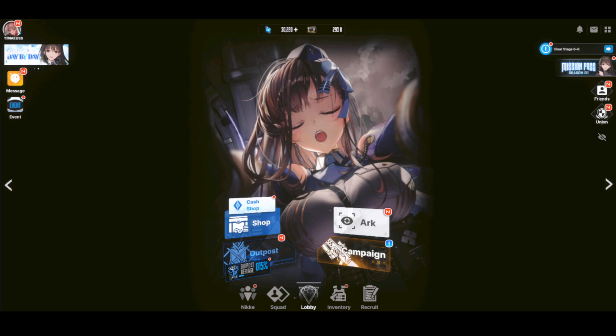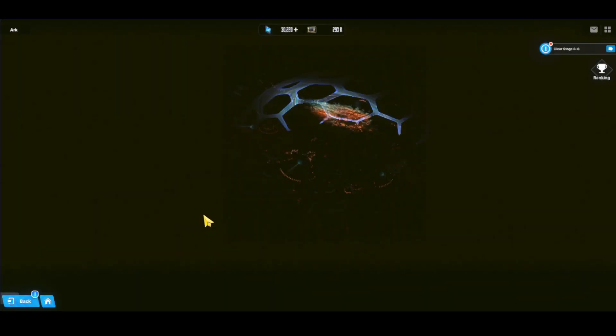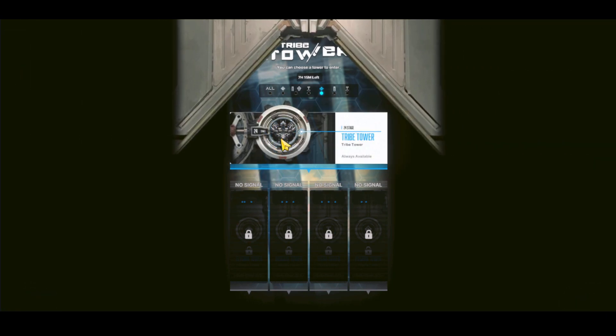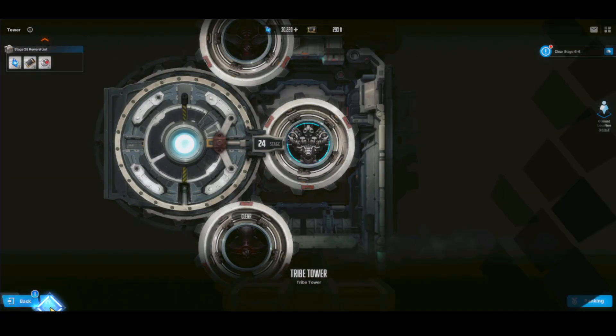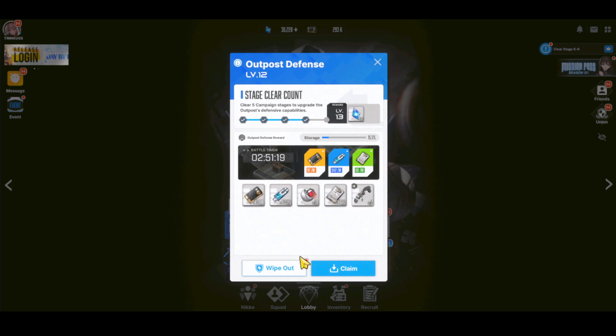You can also try other game modes. Go to the Arc and there are modes such as the Lost Sector, the Tribe Tower, and Simulation — they all drop stuff that will be very helpful to you. In the Tribe Tower especially, as you climb higher and higher, you get Core Dust, Credits, and Gems for you to either pull or progress further. Make sure you also collect resources from your Outpost, similar to collecting from Achievements.